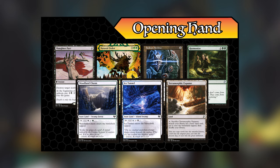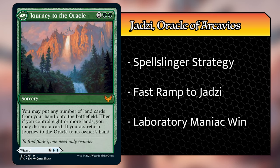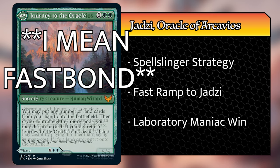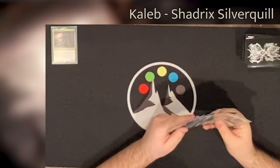I've also got a Natural Order which I can use to sneak out Coma or Belladros Witherbloom. My opening hand consisted of Harmonize, Hedron Archive, Natural Order, Slaughter Pact, Terramorphic Expanse, Ice Tunnel, and Woodland Chasm. I am playing Jadzi, Oracle of Arcavios — the new Simic MDFC commander with a ramp spell on the back side that looks like Burgeoning, and on the front side a pretty busted magecraft mechanic. This is a spell-slinger deck. My main goal is to fast ramp into Jadzi and then combo through my library, winning with Lab Man.